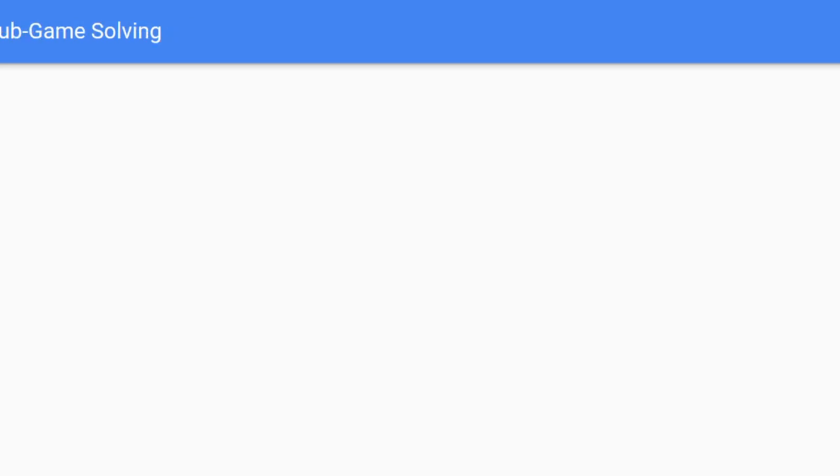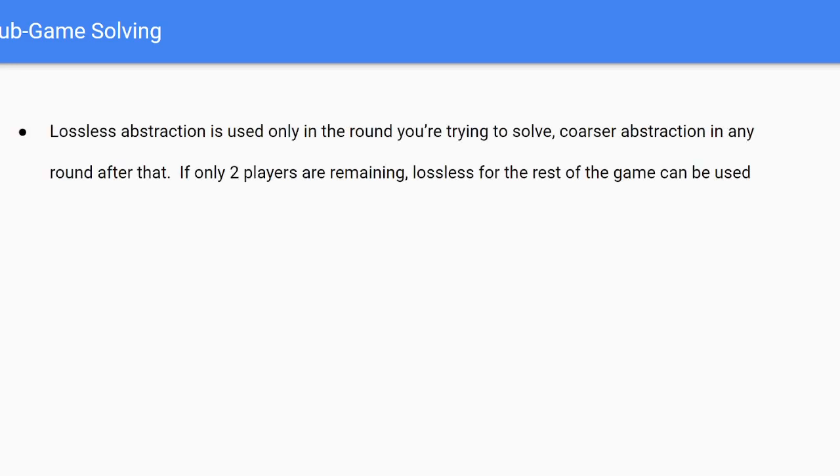Moving on, let's look at the changes to sub-game solving. First, lossless abstraction is only used in the round you're trying to solve, and then a coarser abstraction is used for any round after that. For example, if you're solving on the turn, your turn cards use lossless abstraction, but when you go onto the river in that sub-game, you use a much coarser abstraction. You do this because with multiple players, even the sub-game can be very large, so to save time and space, you use a coarser abstraction in later rounds.